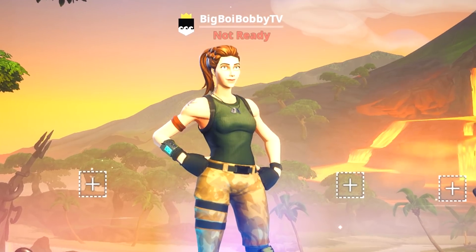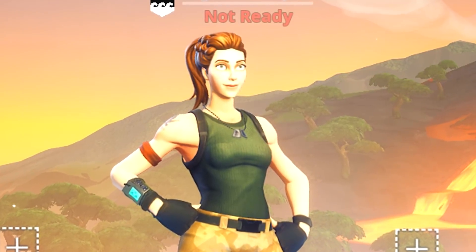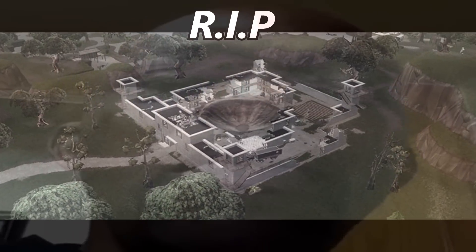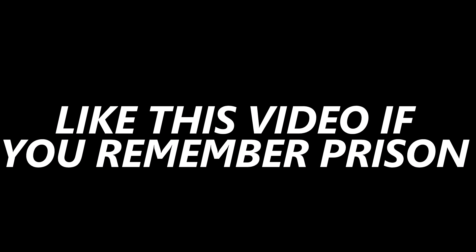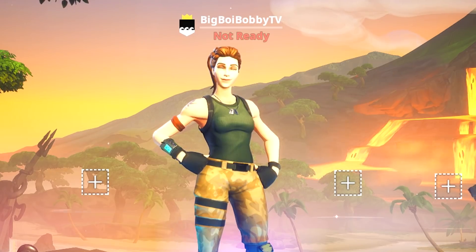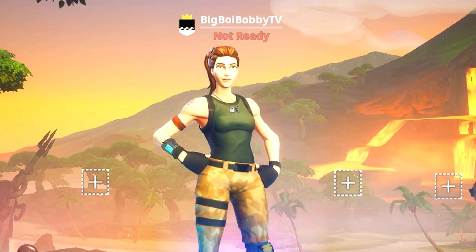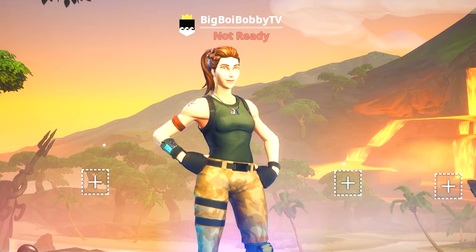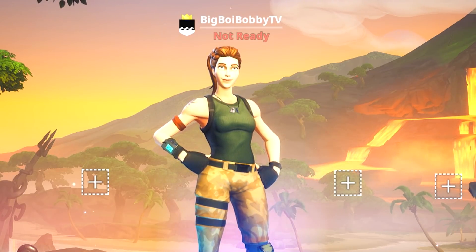I saw a clip on Twitter — when you throw this thing down at your feet it makes you invisible. If you guys remember back in like season four, there were these shadow rocks in Tilted and Dusty. You'd consume those and turn invisible, but there were purple particles around you. It's basically the same thing except you just have to find these items. They're uncommon, and when you use them the effects are gray instead of purple, so it's really hard to see you.